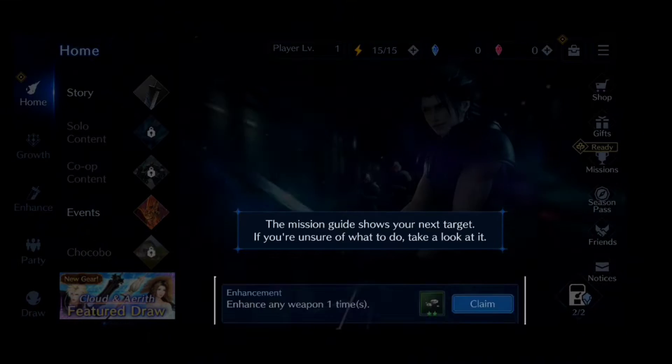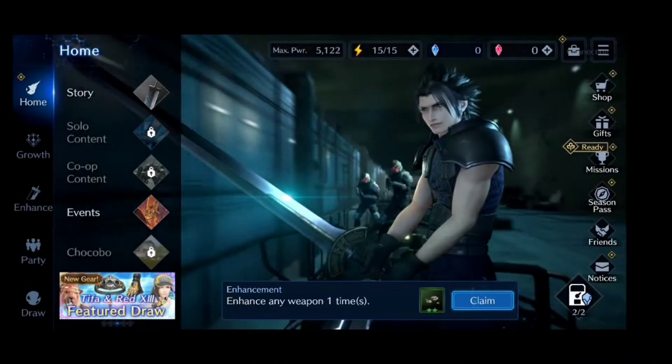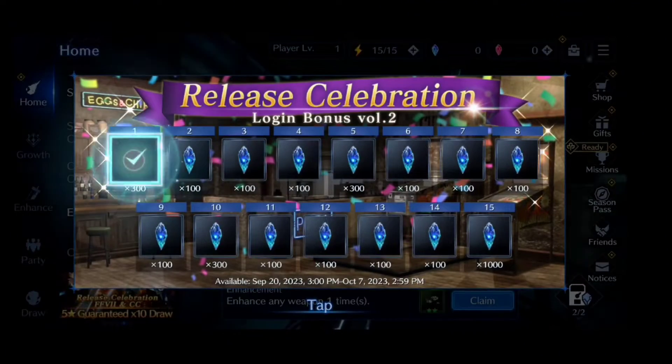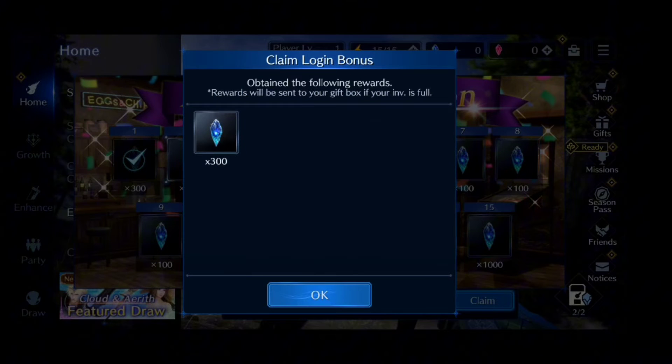Now check the mission guide. The mission guide shows your next target, and if you're unsure what to do, take a look at it. Obtain the following rewards. Rewards will be sent to your gift box when the inventory is full.